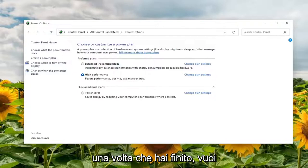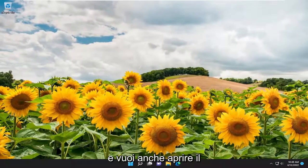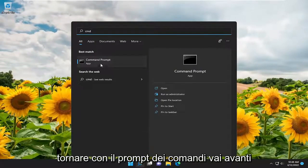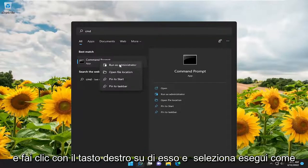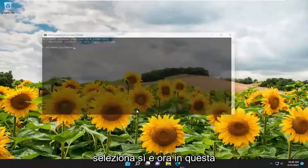Once you're done with that, go ahead and close out of here. You also want to open up the search menu and type in "CMD" — best match should come back with Command Prompt. Go ahead and right click on it and select Run as Administrator. If you receive a User Account Control prompt, select Yes.